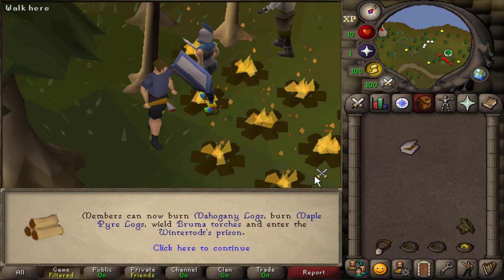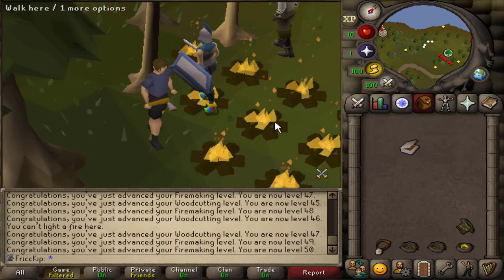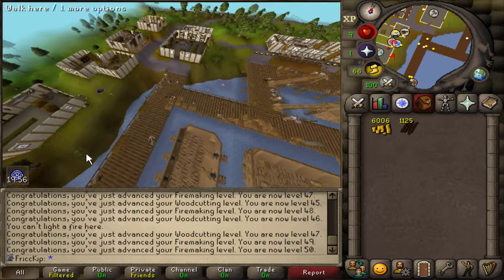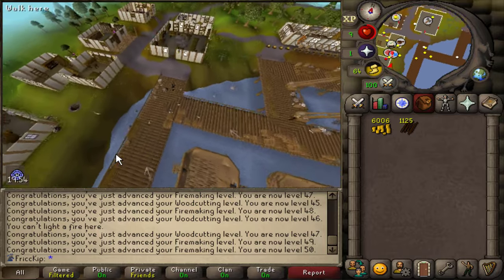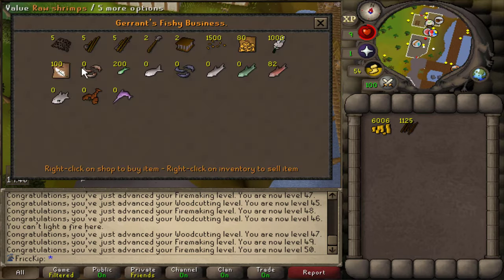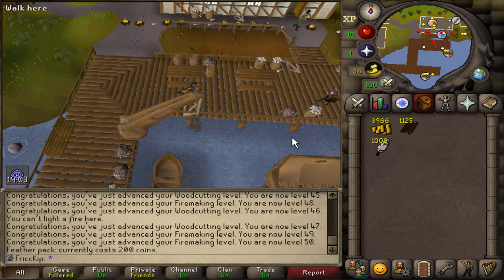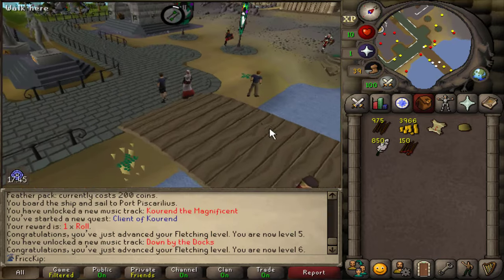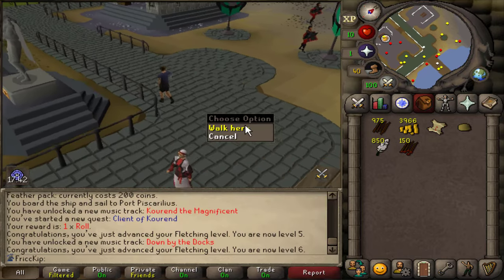It feels like this took so long to do, but in the grand scheme of things, it really didn't. Before we head over to Zaya, I just wanted to see if the feathers aren't completely out of stock like every other early game item tends to be. Because if we can buy some feathers here, at least we get a little bit of Fletching XP out of this. There's feather packs — I have never been this happy about the existence of feather packs before now. And now we begin the long trek, but that's okay, we got some Fletching XP to gain in the meantime.